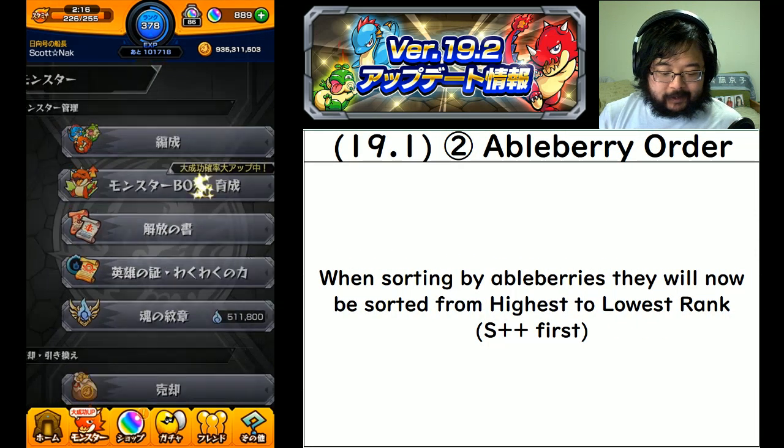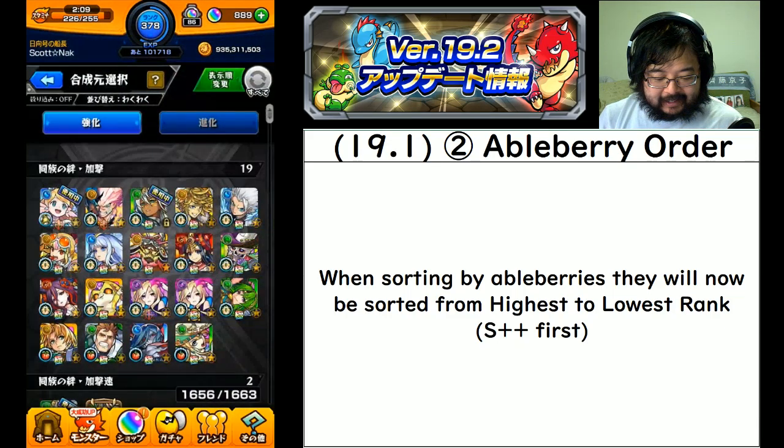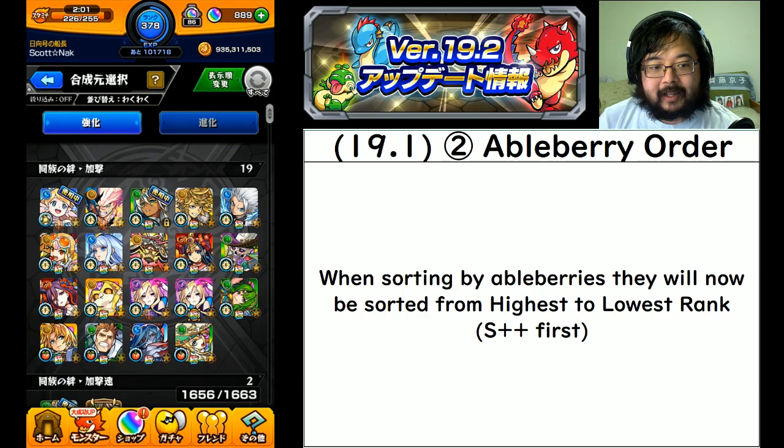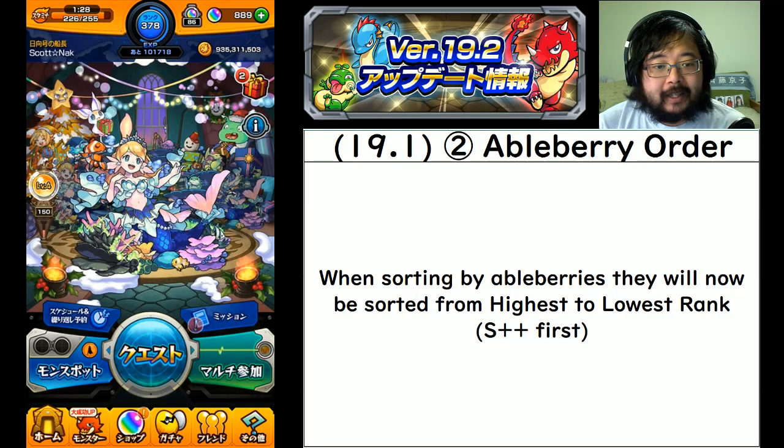The last thing is for ableberry orders: when you're looking at your monsters for your waku waku men, it will now sort such that the higher rank comes first rather than the other way around. Before, the higher rank was at the bottom of the categories. Just like with the monsterpedia number order, you probably care most about the monsters at S plus plus or S plus level, so this will be very helpful to spot them much more easily. It is always going to be S plus plus first going down, and that is the right way to see it.